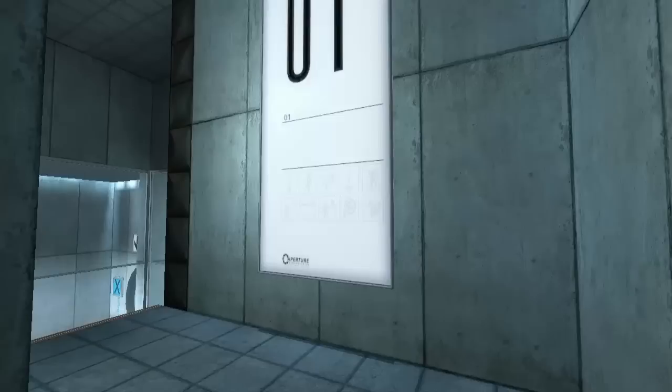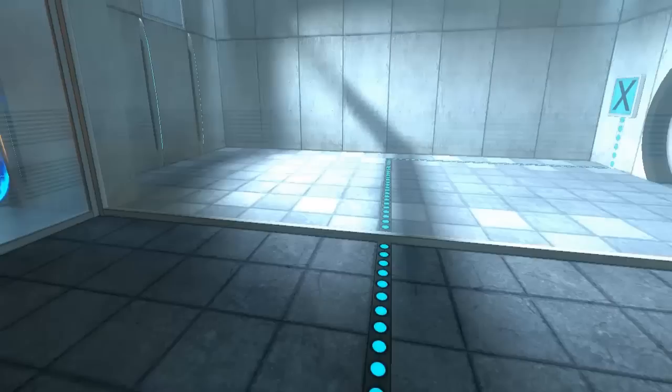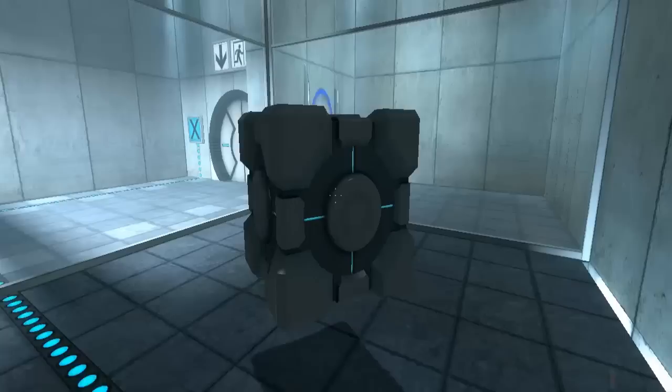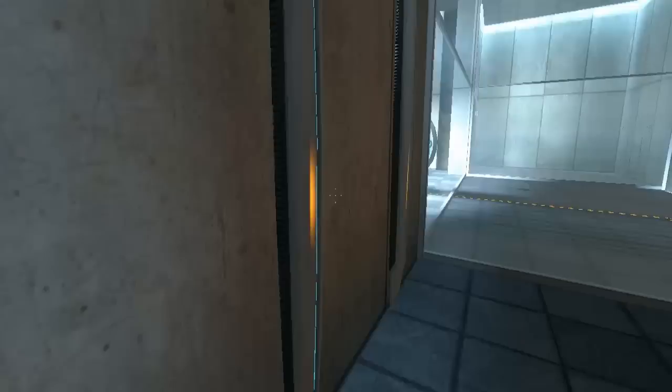So we're on level one. Please place the Weighted Storage Cube on the 1500 megawatt Aperture Science Heavy Duty Super Colliding Super Button. Here's the cube. Now we'll put this on the button. Perfect. Please move quickly to the chamber lock, as the effects of prolonged exposure to the button are not part of this test. Prolonged exposure — we're going to die of radiation.